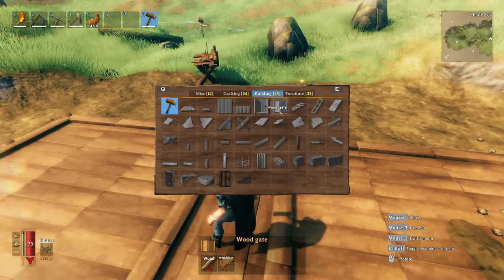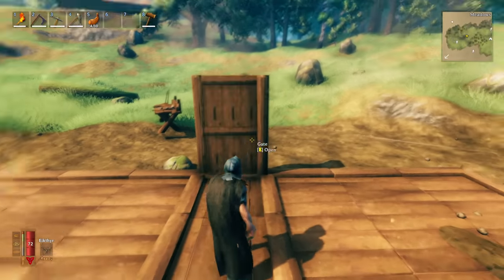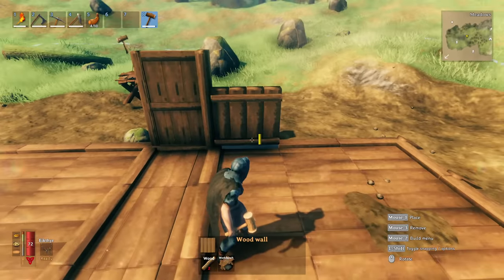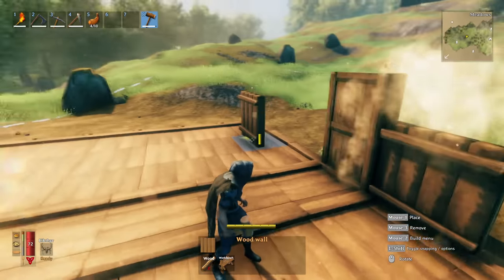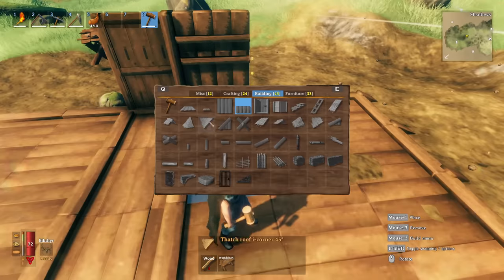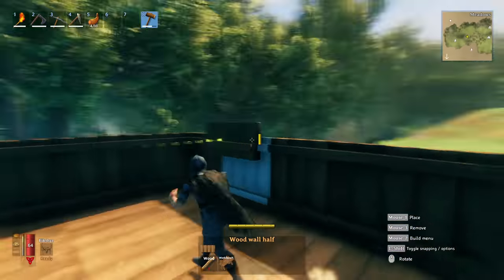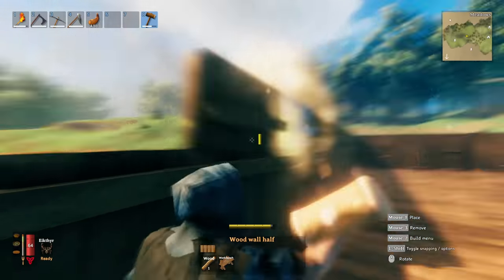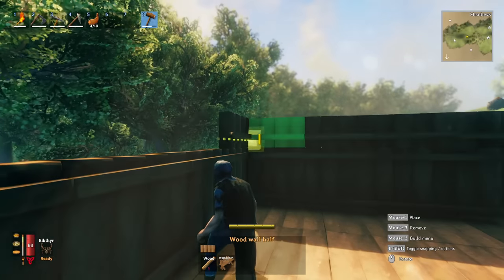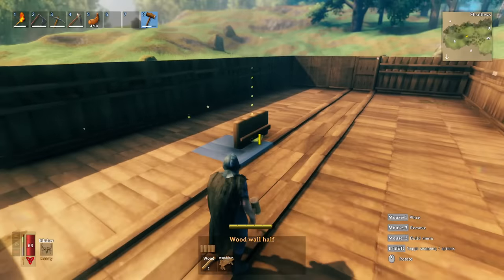Now it's time for the walls. Start with the door — I use the wood gate, it's big and looks great. Then wrap the entire building in walls: one normal wall followed by a half wall on top. Once you get started you can simply look at the back of the previous piece to line up the next one, making it quick to go around all four sides.